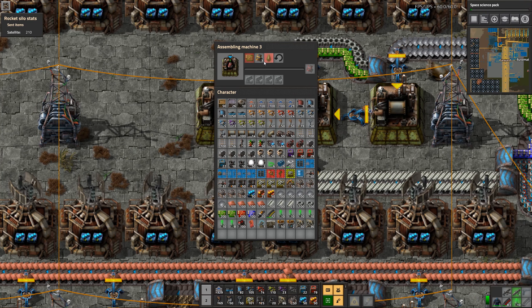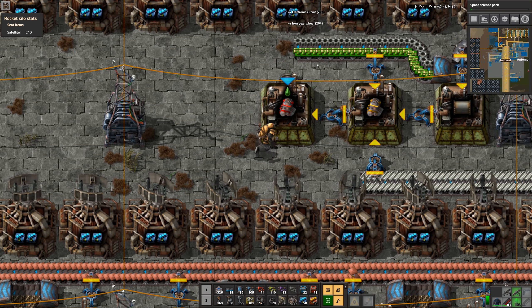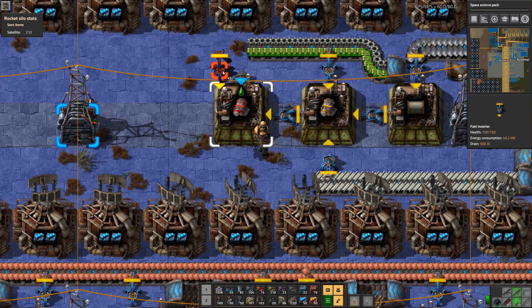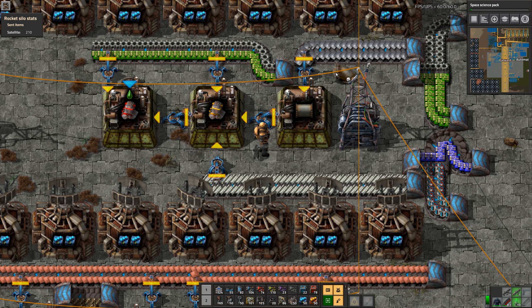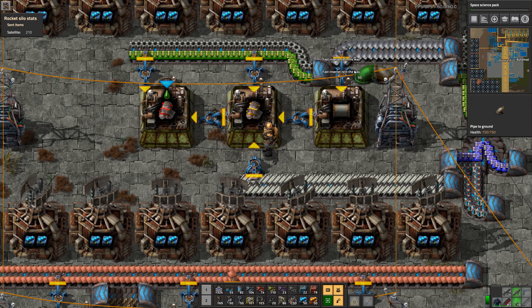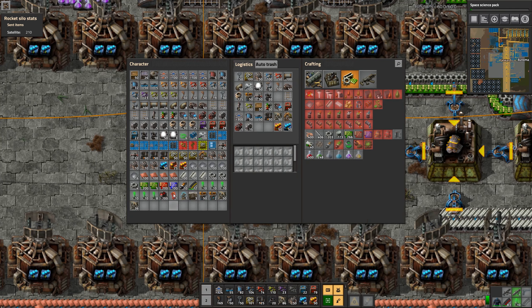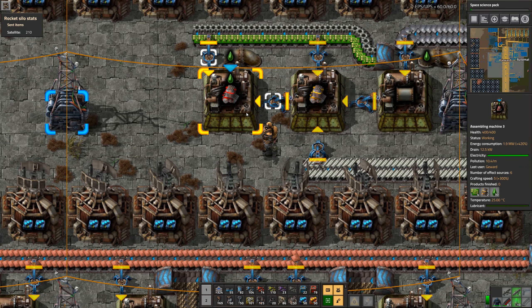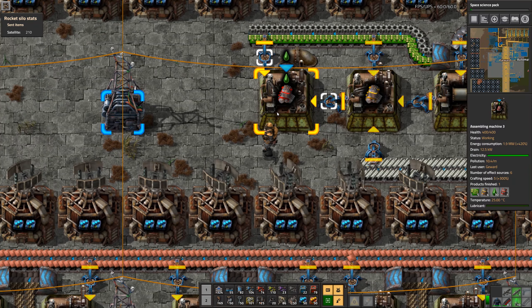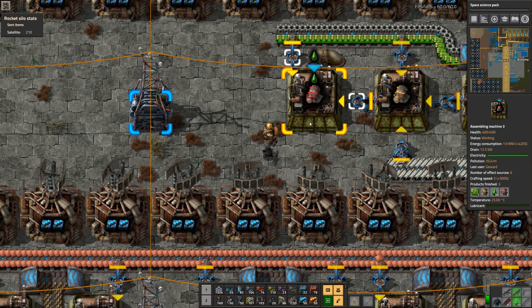Now we need still some stuff off of that belt. We have to do the input back there and also get some loop into this situation — just loop it up. And now we get our electric engine units, isn't that fancy.